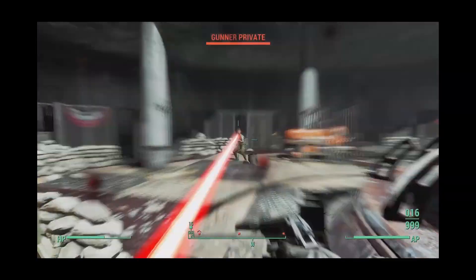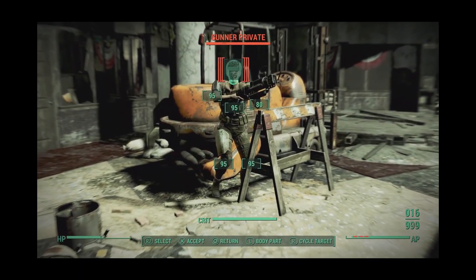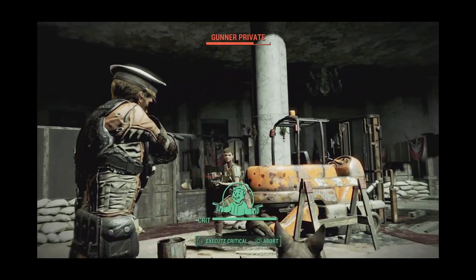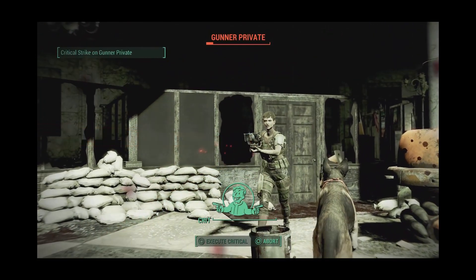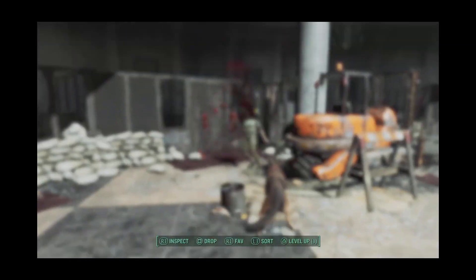One can assume the restored pre-war weapon was used in a variety of combat situations, especially considering Tommy Whispers was a heavy agent. The Deliverer can be applied to almost every combat situation, except for long-range combat, and pairs well with most builds but shines brightest when used by stealth-oriented characters.